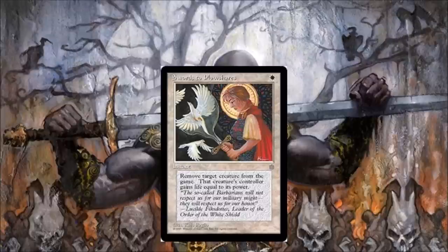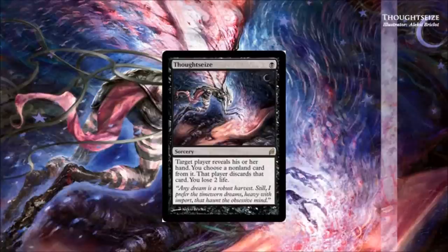Number five: Swords to Plowshares. It's the premier removal — essentially one white mana can take care of any creature problems you have. You can see how beneficial that would be, and it's great for tempo. It's also so splashable in Legacy that every deck should be playing it.